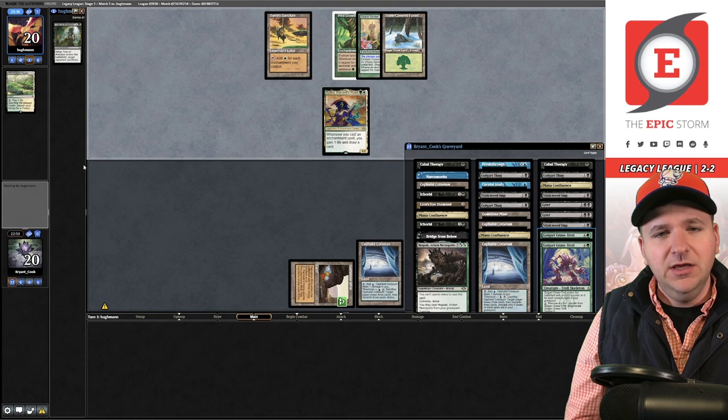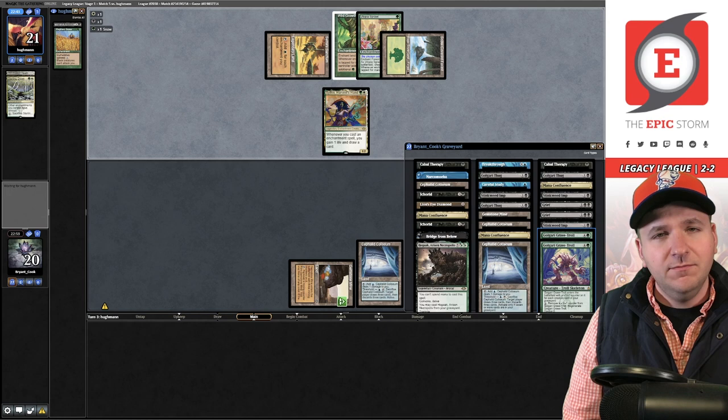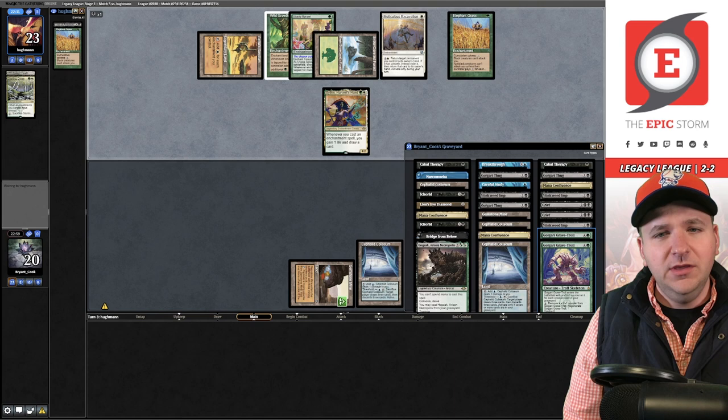They sacrifice the Grove for Elephant Grass into Evacuation — tough for us to beat. We don't have the main deck Dread Return package, so it's actually pretty brutal. They have Sterling Grove too, so we're basically locked. I pick up my hand.